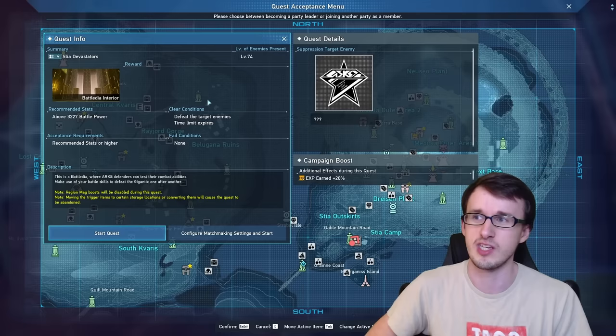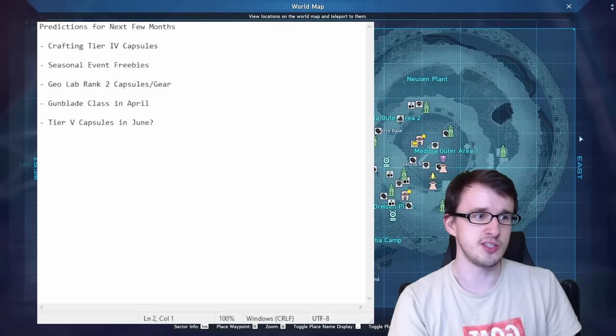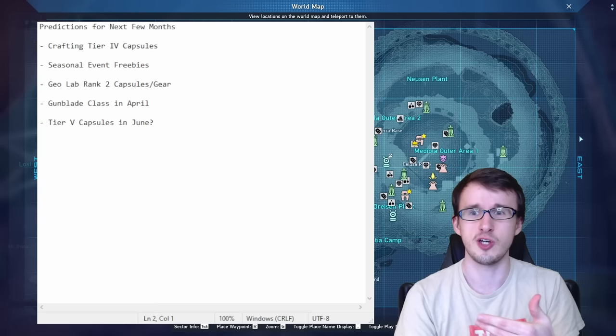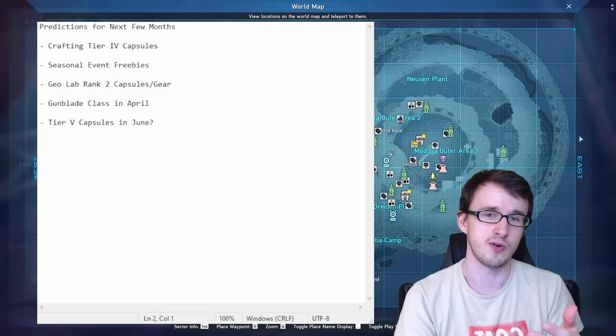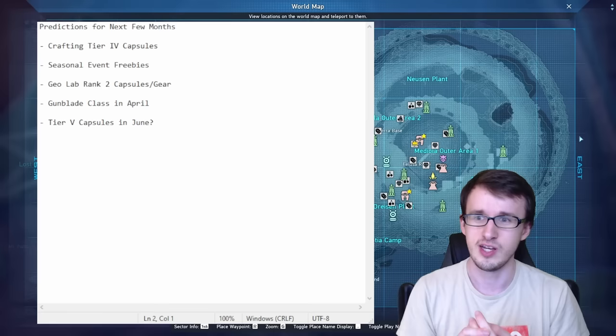That was all the methods I have for you today. If you want to stick around, I have a few predictions on what I think will happen to the economy in NGS in the next few months. First is the crafting of tier 4 capsules — last year we saw this happen with tier 3 capsules, so I expect this to happen in the next few weeks or couple of months, kind of rolling out until June with the Ultra NGS update. We might see it with Stat 4s, Gigas 4s, Dread 4s, or more capsules like Alter Credit 4 and so on.